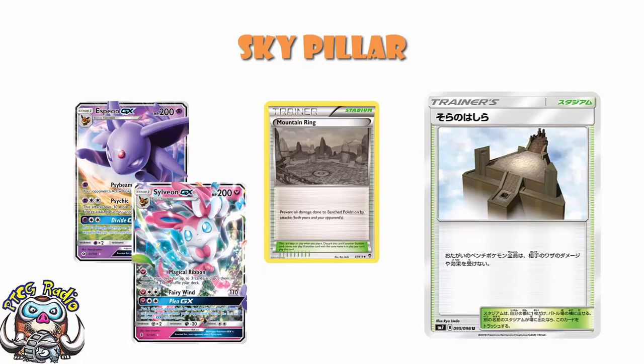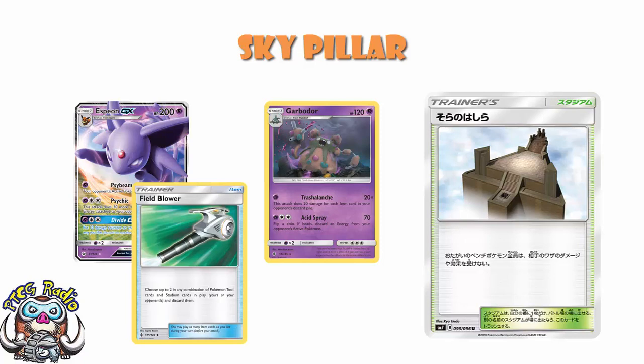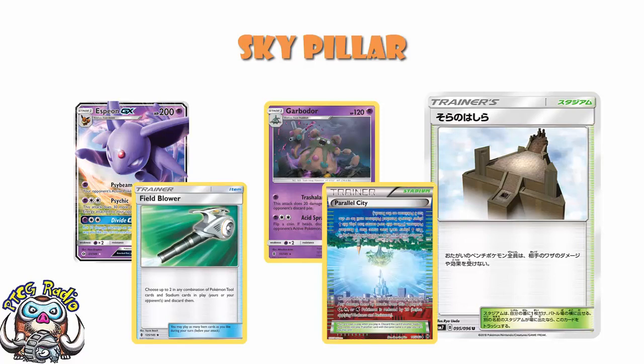I don't love playing against Garboa or Espeon, and one of the most annoying things is playing against Espeon with Divide GX. Your opponent can always play a Field Blower, or pop down their own stadium — Parallel City being quite popular in those decks, although that is rotating about a month after this comes out. And then as soon as that stadium's off the field, your opponent can drop those damage counters. But at least it gives you just that little bit of protection in the short term.